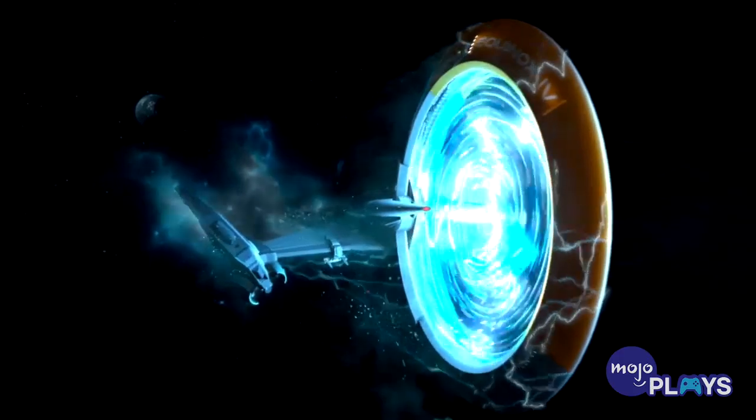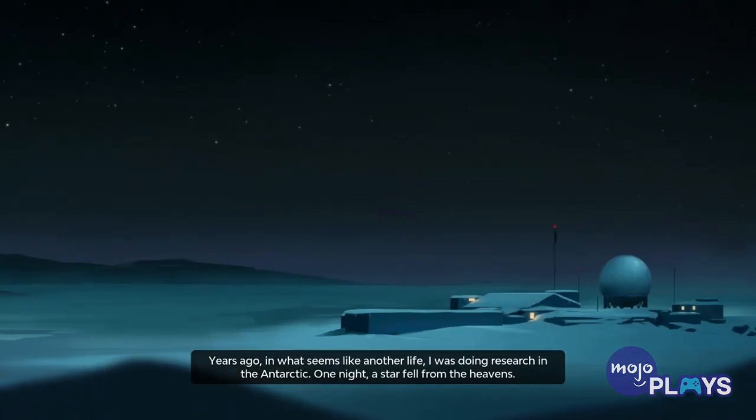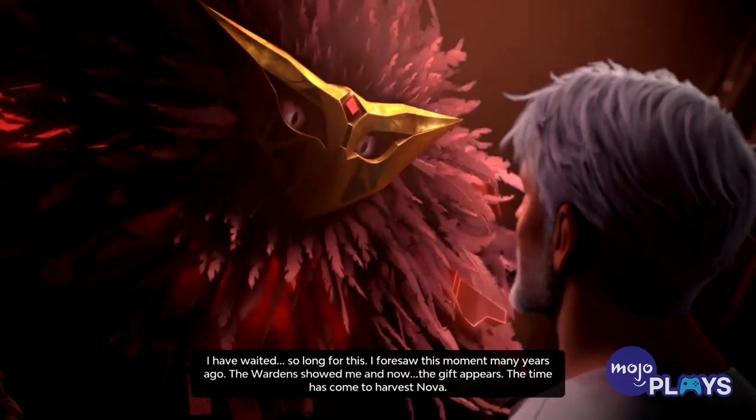Starlink is set in the Atlas system, where an expedition team is on the search to learn of the origins of Judge — a hive-mind alien that crashed to Earth years ago and taught its leader Saint-Gran how to create a super-powered element known as Nova — only for their ship to get infiltrated and their Nova Power Core stolen. And Saint-Gran is taken captive as well by this guy named Graxand.